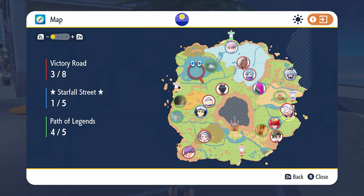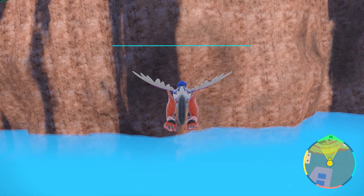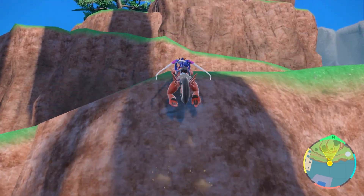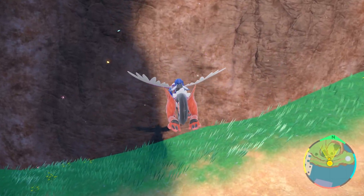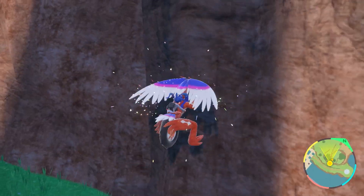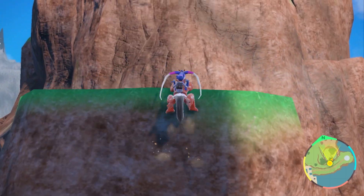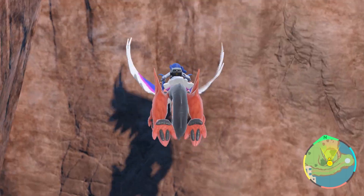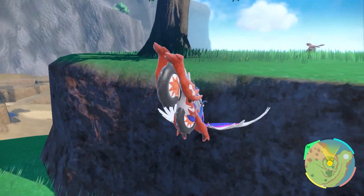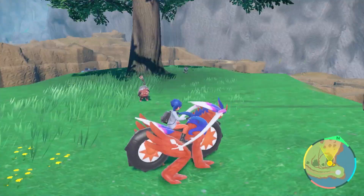Some of the best open worlds of recent memory are Breath of the Wild and Elden Ring. Both let the player loose after the tutorials and don't restrict traversal abilities, because it's no fun to explore a world that is constantly fighting back against your exploration. The enemies are there to fight back against the player — the world itself doesn't need to do that. Yes, Breath of the Wild had a stamina system that made a puzzle out of traversal, but in Pokemon there's nothing like that. You either can or can't climb that cliffside.